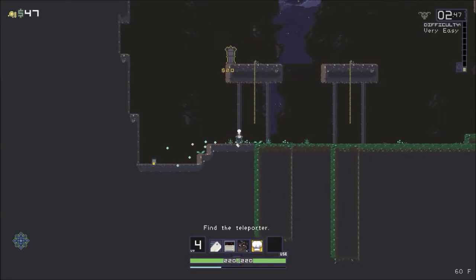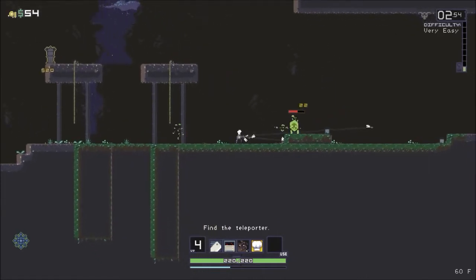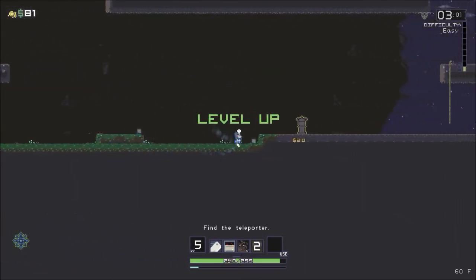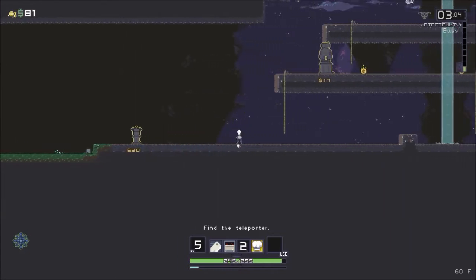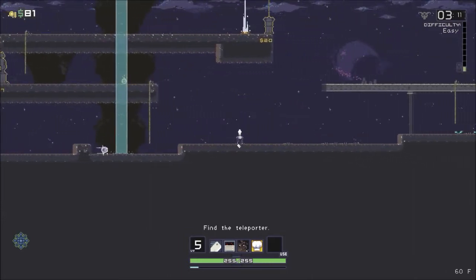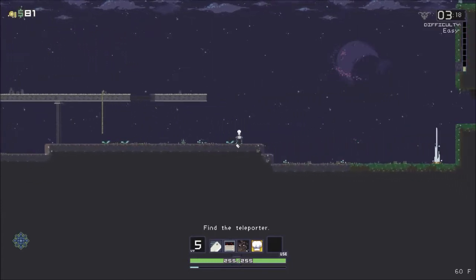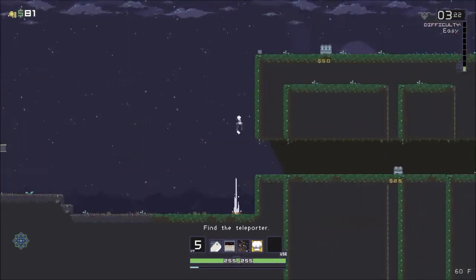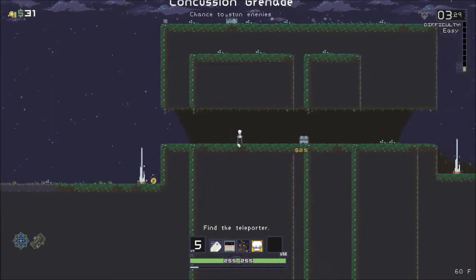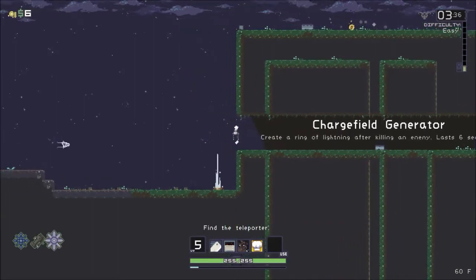The teleporter is going to be up top - or it could be in the middle too. Threw those cleavers, hang out a little bit. A little bit of grease will let me move on with my day. We'll get these couple chests and then start moving on. Concussion grenade - chance to stun enemies. Another Frost Relic? No wait, that's a Charge Field Generator - that's even better.